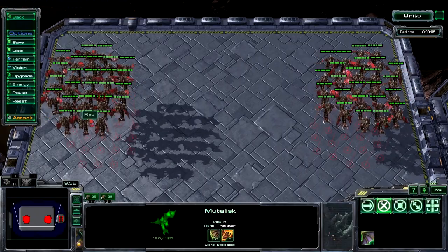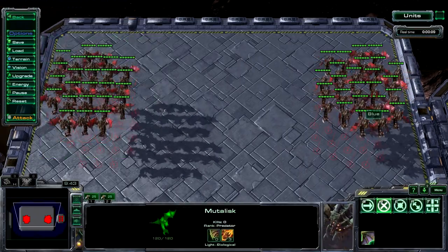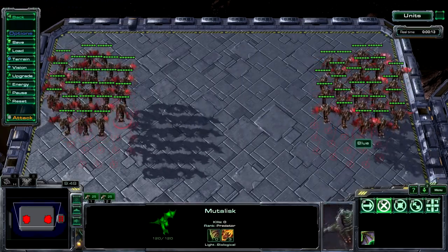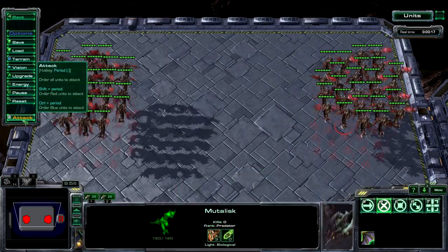Now just for argument's sake, once again we have on the left side 25 Mutalisk, and on the right side also 25 Mutalisk. The ones on the left have plus three attack, and for argument's sake the ones on the right have plus three armor. Let's see how this one goes.